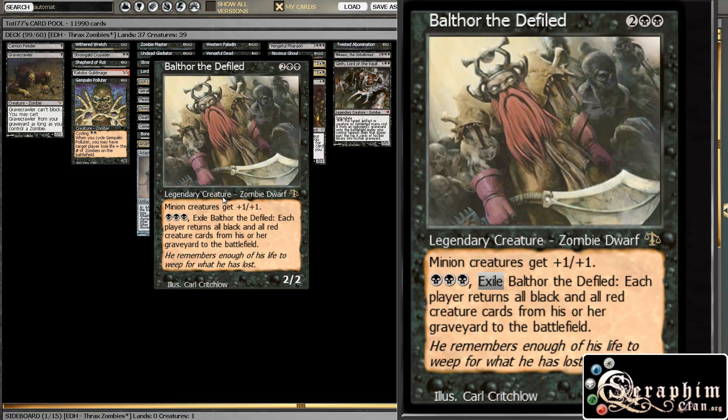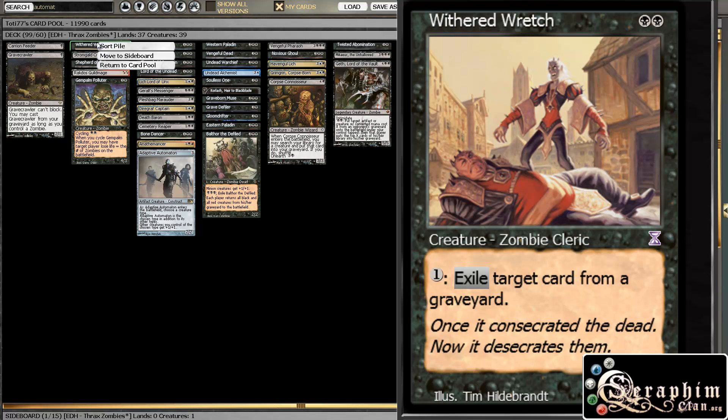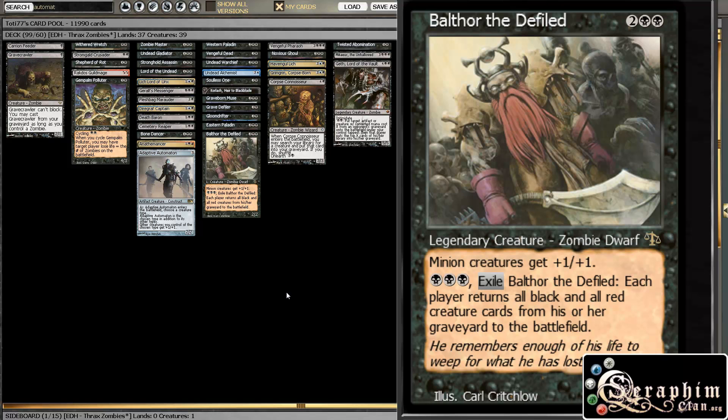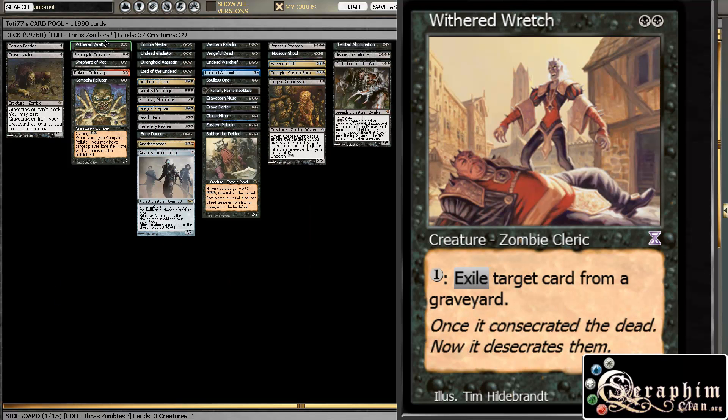What Balthor does is he basically returns all of your zombies from the graveyard to the battlefield if you pay three — that's pretty decent. And Withered Wretch also helps us remove cards from our opponents' graveyards, because we don't want them returning their own stuff as well, because we have Living Death and other cards like Patriarch's Bidding and Zombie Apocalypse that do the same kind of effect. That's another plus for Withered Wretch, aside from him being a zombie and a good guy.